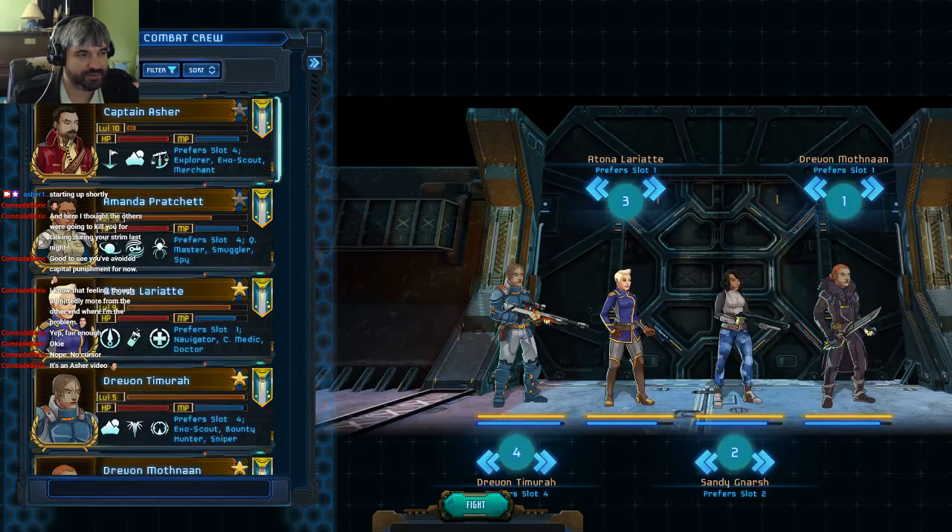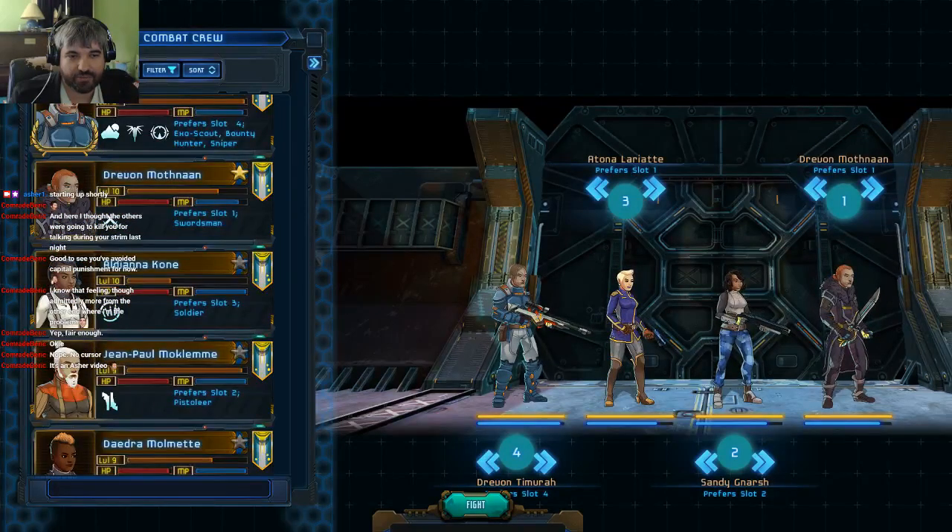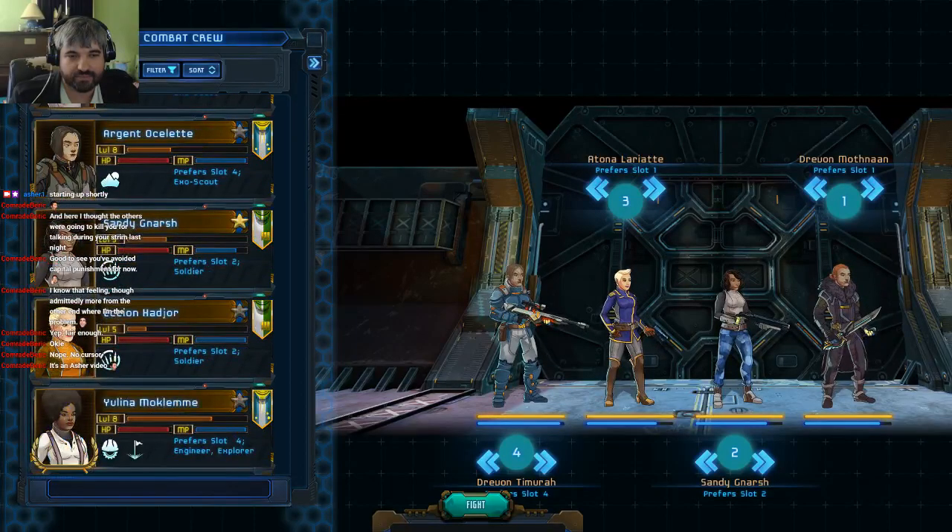That was kind of our goal — or it's an Asher video, that's right. Captain Asher is sitting on the bench, but we do have our same combat team as last time. They're all doing pretty good, that blue bar should be morale. There are a few things I'd like to improve — I'd rather have Atono Lear be the Pistolier. Sandy is a little disposable; she's just slot two soldier and we're going to be putting something better there later.